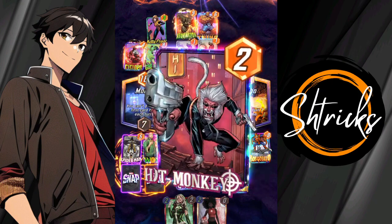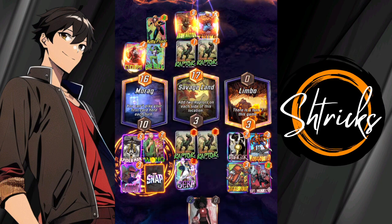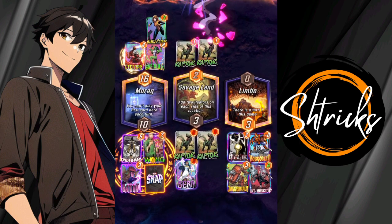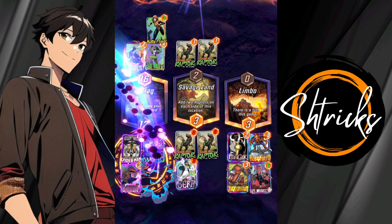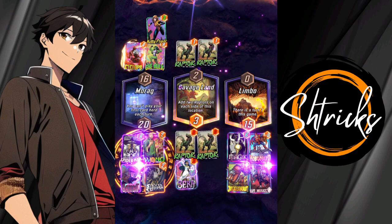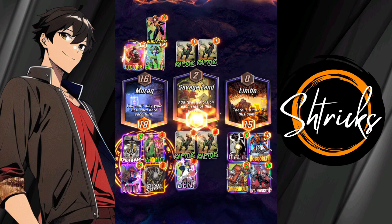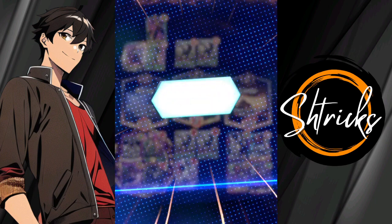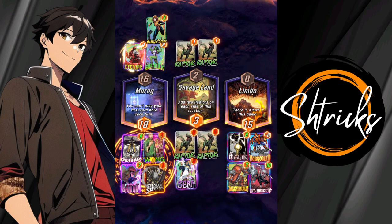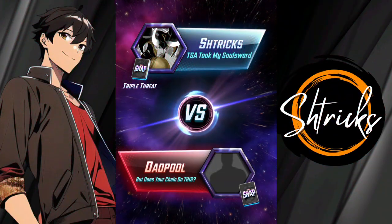So I've got HitMonkey out buffing, here's Gambit — I get two triggers because of Wong. First shot, we get rid of Abomination, and second shot, we get rid of The Thing. That's super lucky! Thankfully, because of Silver Surfer I would have won either way thanks to his buff and Wong's double-up, but it was still nice to shoot up both of those. Feels good — this is what I live for.